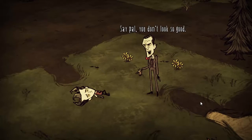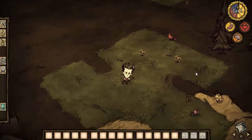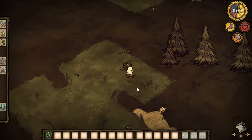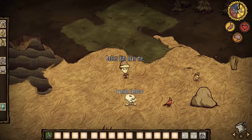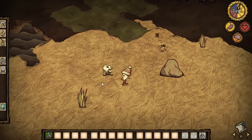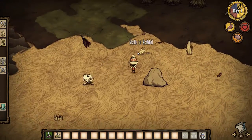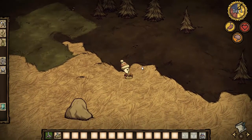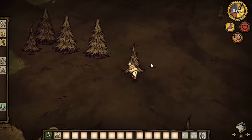A voice says "Say pal, you don't look so good. You better find something to eat before night comes." So I guess the goal of this game is to make sure you don't starve — considering the game is called Don't Starve. We can pick up these flowers, and oh, there's a winter hat — that could come in handy. I'm going to pick the grass as well. Looks like we've got some ocean over there, maybe some rabbits. Can we grab the rabbit? No, we can't. We've got some trees here — I wonder if we can chop them down. It's all piney, pine trees.